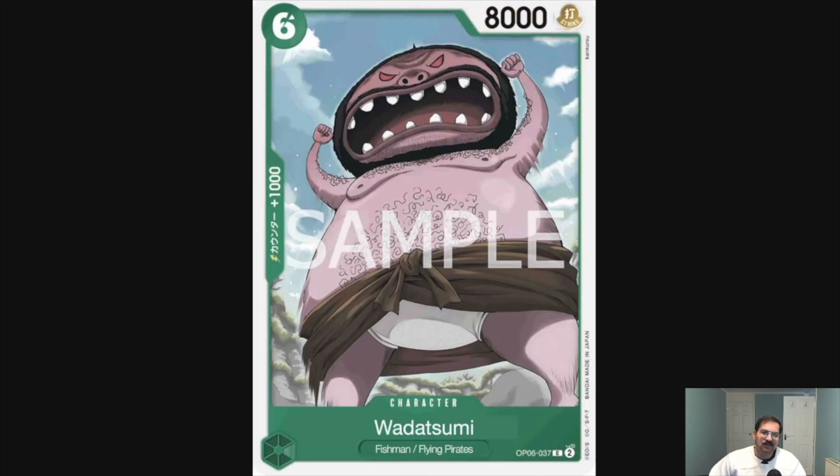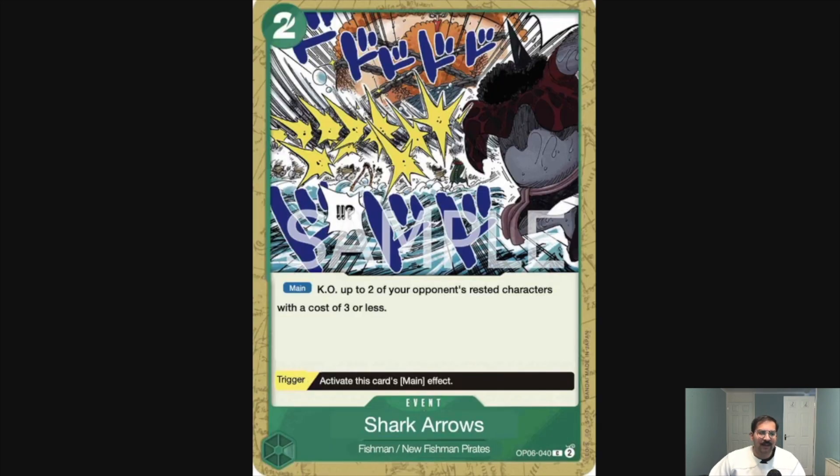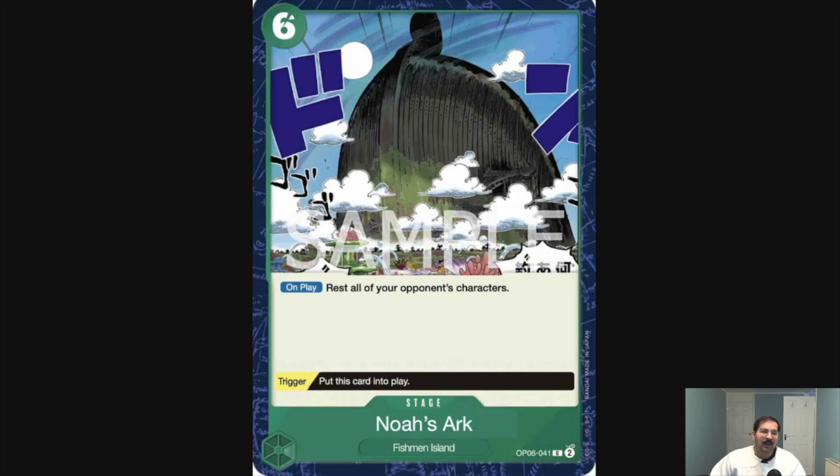Next we've got Wadatsumi, just a six-cost eight-power vanilla. For events: there's a two-cost event that KOs up to two of your opponent's rested characters with a cost of three or less, and the trigger activates the main effect — though I think this is probably better in something like Perona. Then there's Noah's Ark, which rests all your opponent's characters, and the trigger puts this card into play. It's outrageously powerful when you hit it off a trigger, but it's also worth hard-playing for six when your opponent has a board full of blockers and not much hand. Obviously, Hody Jones is always going to be better for only one dollar more.